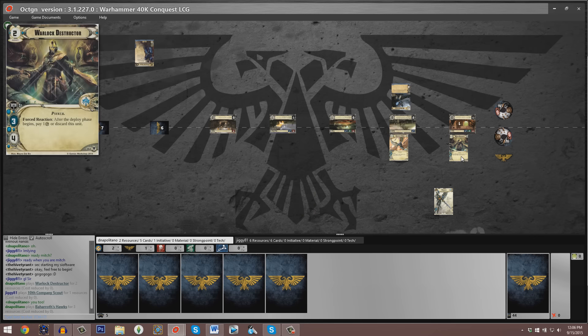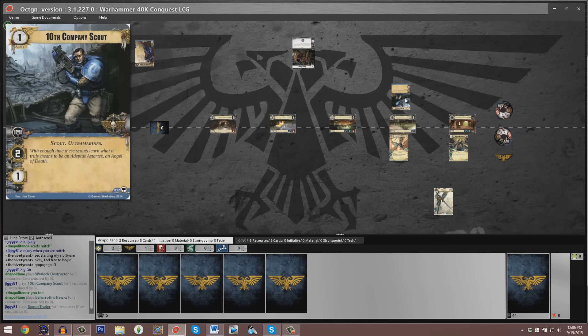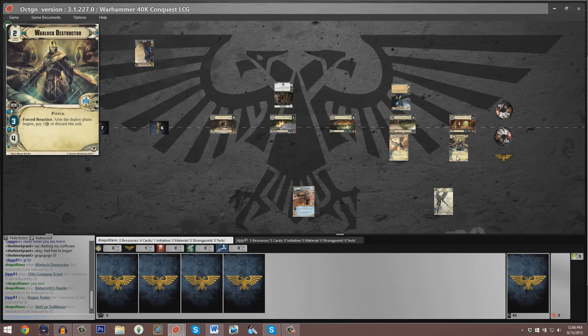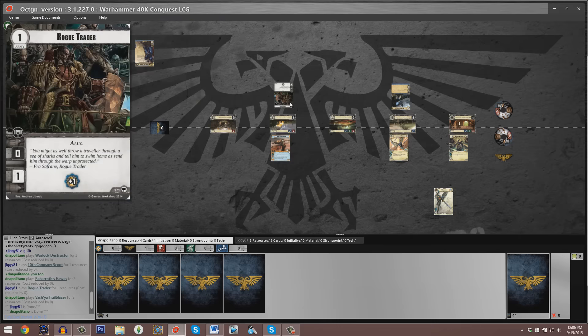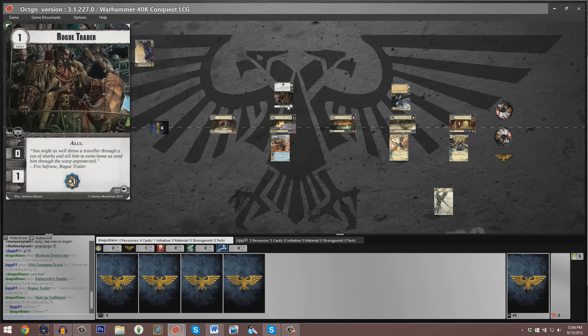As our first play of the game, we see a Warlock Destructor to Planet 1 from Dan. We see a Tenth Company Scout from John at Planet 2, and a Baharoth's Hawks deployed opposite that Tenth Company Scout. It looks like Dan is going to be winning command on Planets 1, 2, and 4, as he puts down a Vashia Trailblazer opposite a Rogue Trader, which is very clutch as he's opposing that resource-boosting Rogue Trader.